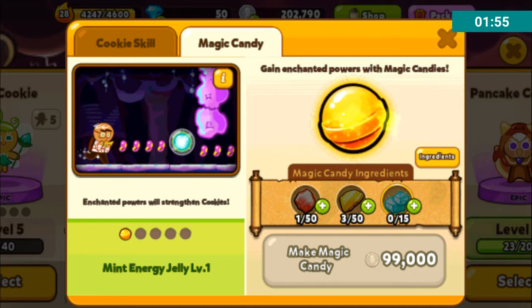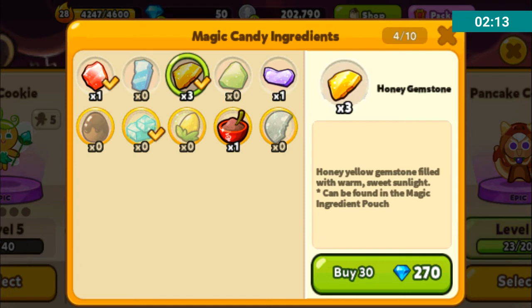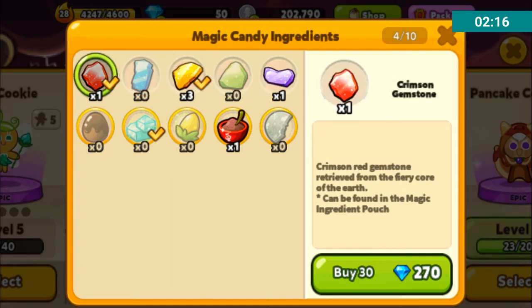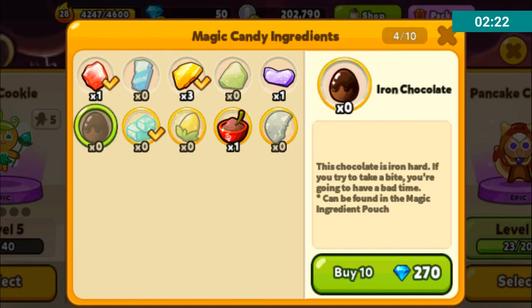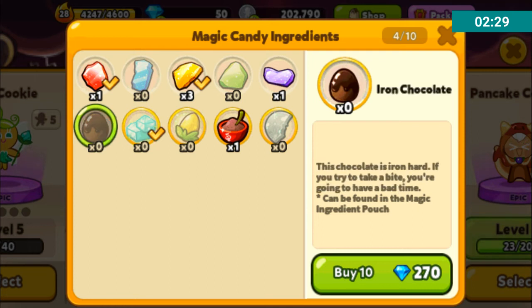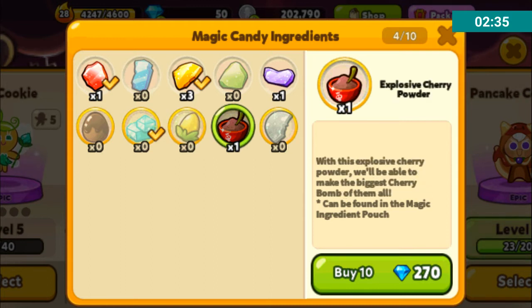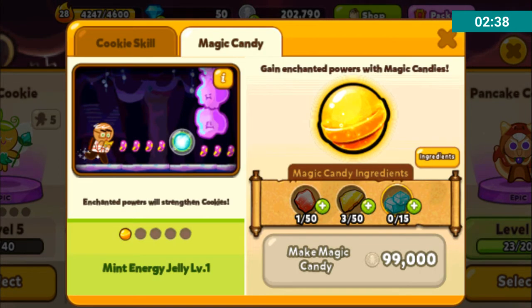You find the Magic Candy ingredients in little floating bags throughout the screen, sort of like the mystery boxes from Line Cookie Run. Let me go to the ingredients screen. These are all the ingredients that you can find currently. All of the cookies that can be upgraded using the candies share these five ingredients at the top, with varying amounts. The ones at the bottom are for the specific cookie — this one is for Muscle Cookie, this for Hero Cookie, this for Fairy Cookie, this for Cherry Cookie, and this for Werewolf Cookie.